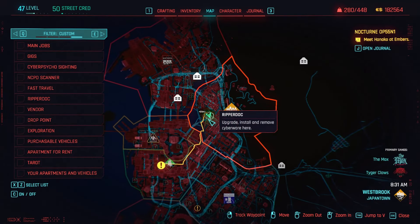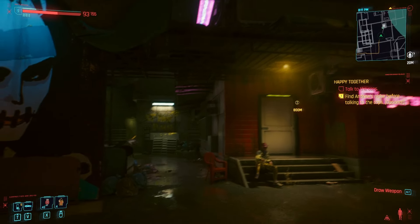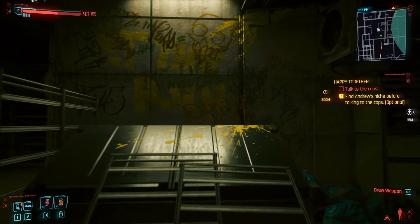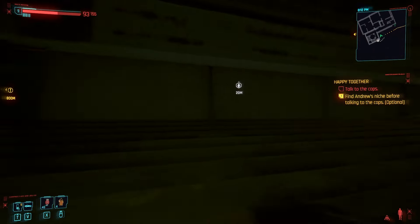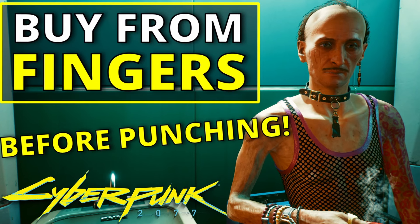In order to get your hands on the GNT Mark IV itself, you're going to want to head over here to Fingers' ripperdoc clinic. Hopefully you haven't punched the guy at this point in your playthrough, else you're going to have to reload a previous save in order to make his shop available again. If you want to acquire the GNT beforehand and punch Fingers as well — because, you know, he's a bit of a prick — I've got another video which goes over exactly how to do that.